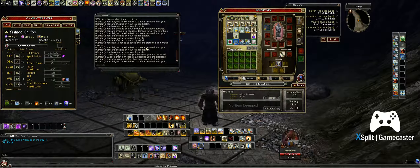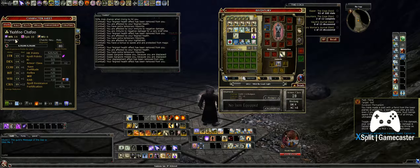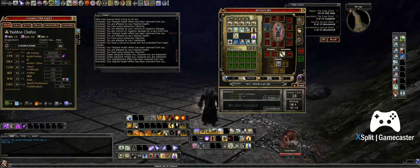This character — Foo — is a fifth-life character, a Wizard 6 / Warlock 14 mix. On this life, it's just going for force and fire damage, and I'm in the Fiend Pact.